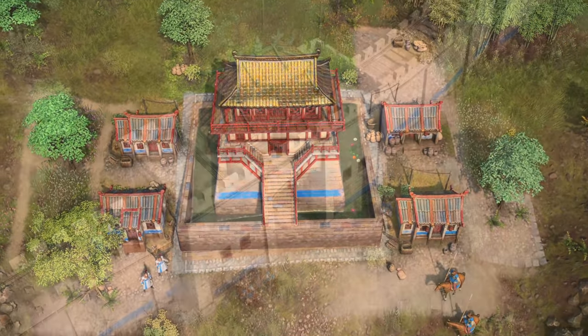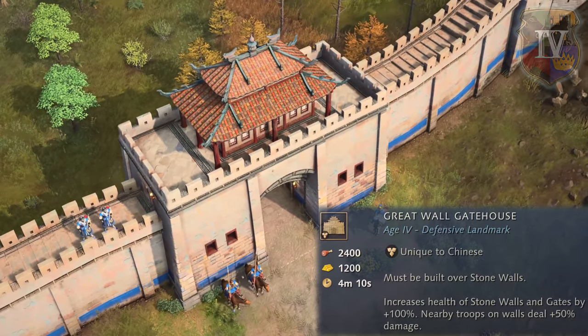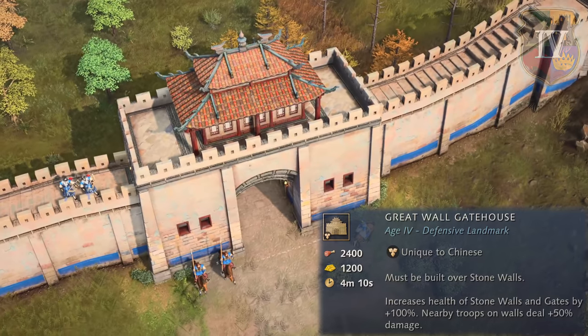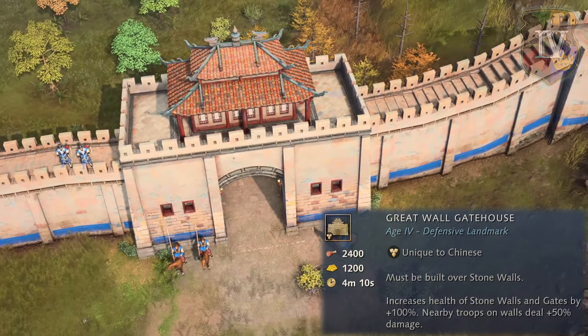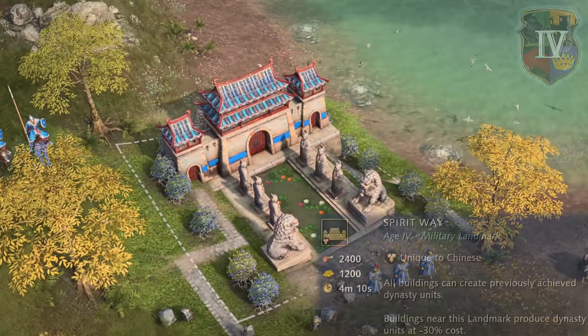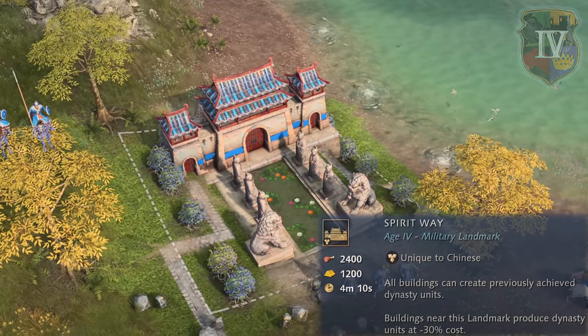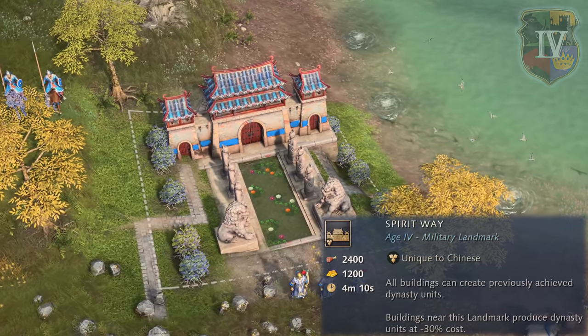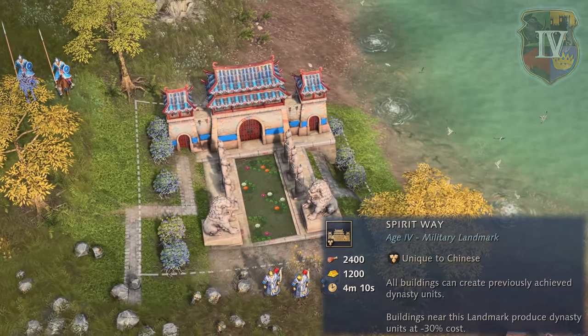To advance to the imperial age, the Chinese can choose from the defensive landmark of the Great Wall Gatehouse, which can only be built over stone walls, doubles the health of the stone walls and gates, and buffs the damage of nearby military units by 50%, or the military landmark of Spearway, which allows the creation of unlocked Dynasty units on all buildings, and nearby buildings get a 30% cost reduction on said units.